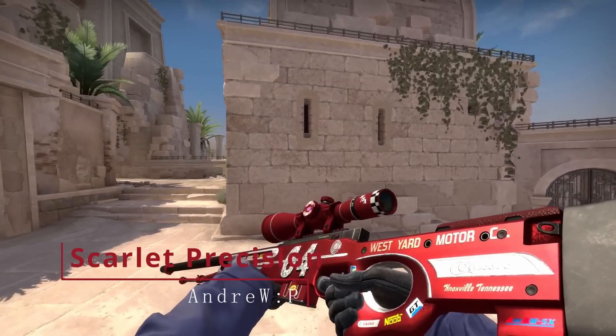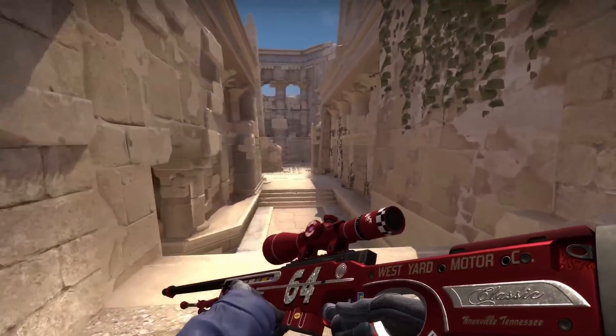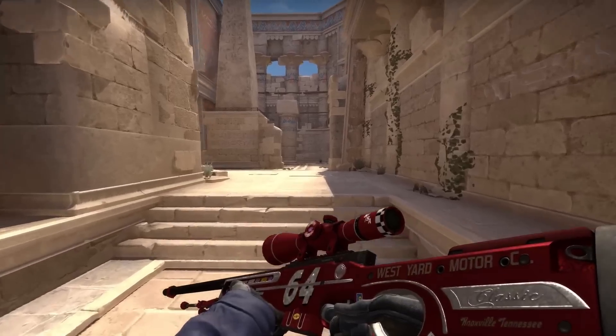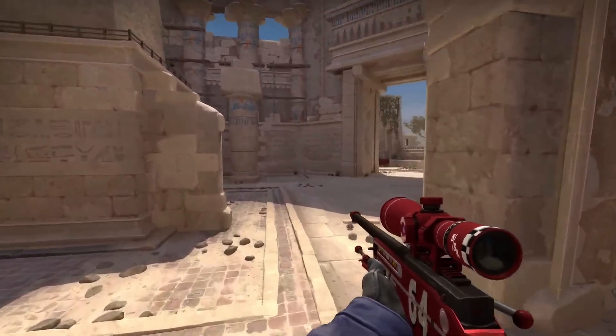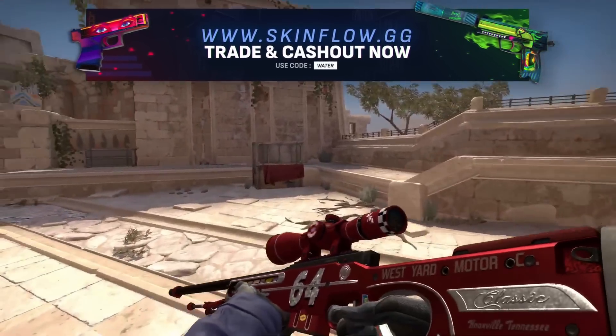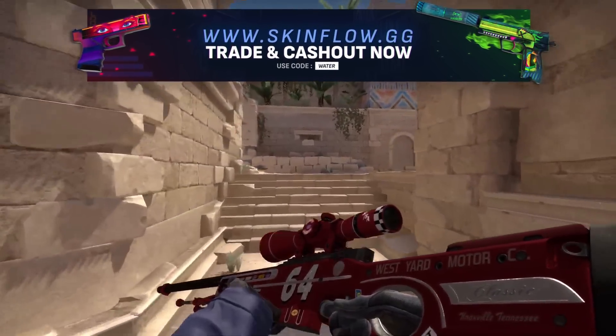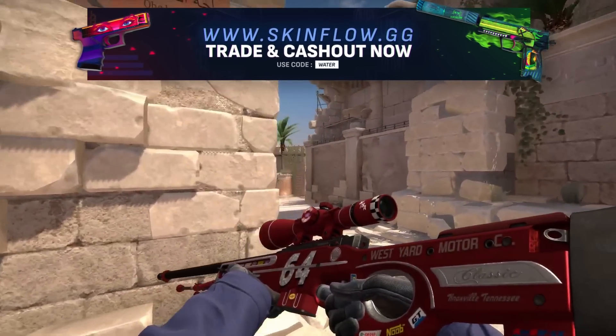Now let's go into the AWP Scarlet Precision. This skin is sort of a play on the hot rod — they added it over to the AWP, but also added some fine racing details to it. Seeing as the hot rod finish got benefited with the CS2 lighting, I feel like it would be great for them to add another one to the collection like this AWP skin.